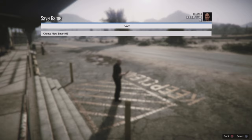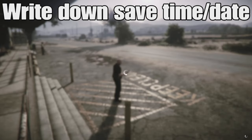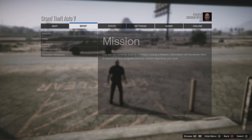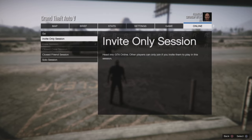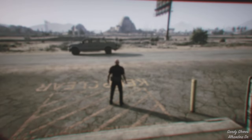What you're going to do now is open up your phone, click Save, then Create New Save, and save this. Once you save that, click the Pause menu, scroll over to the Online tab, play GTA Online, head over to an Invite Only session, and click OK.